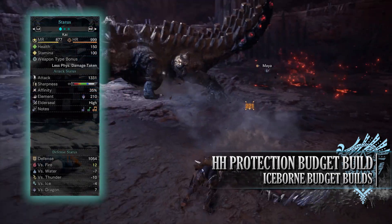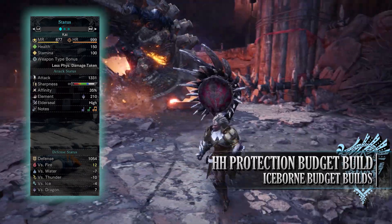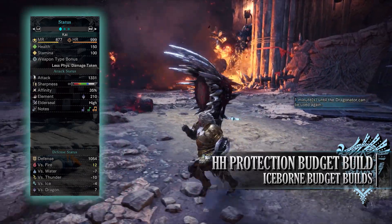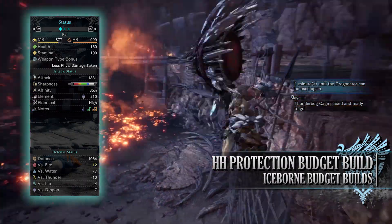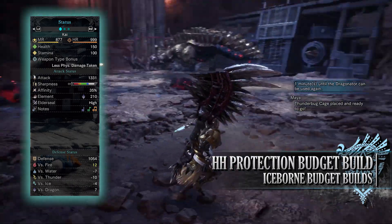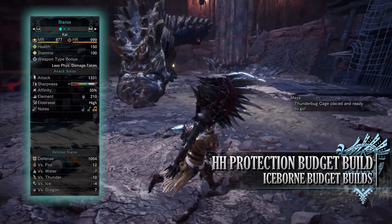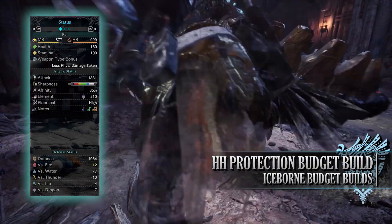With this build you should have 150 health and 100 stamina, which becomes 200 health and 150 stamina on a hunt with all relevant consumables. You have an attack of 1331 with maxed out white sharpness. You have 35% base affinity, which can reach 85% when attacking tenderized monster weak points via clutch claw, and even 95% once the agitator buff is active.